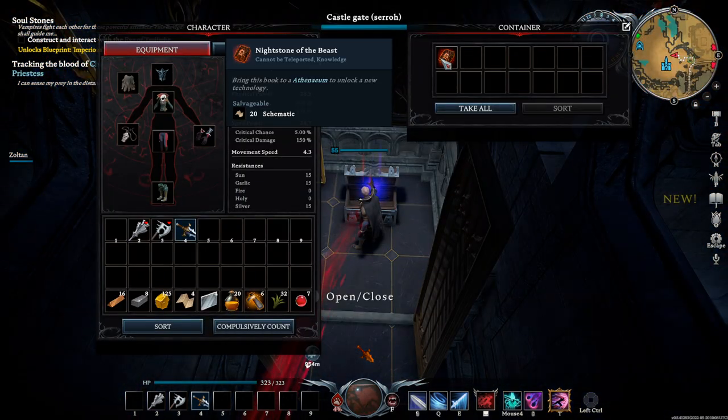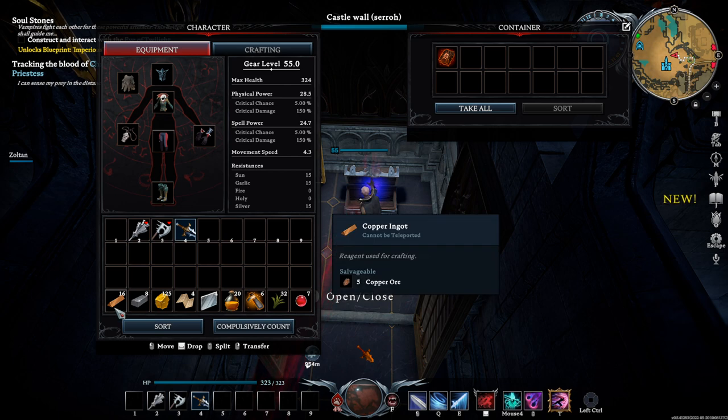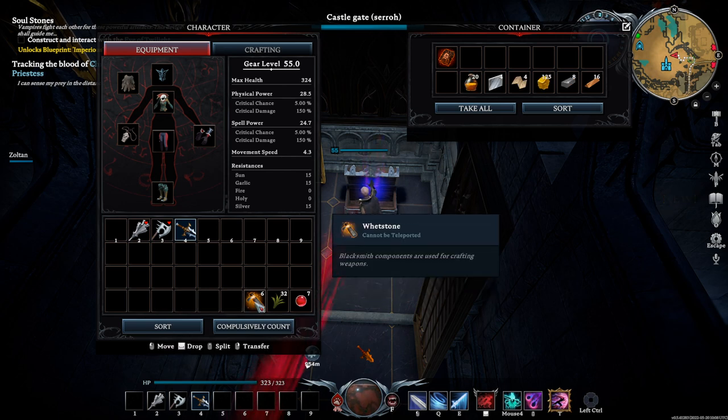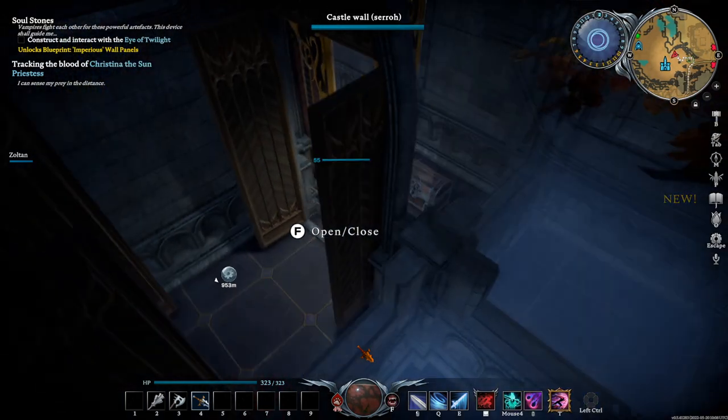Alright, made it back to base. Let's take a look at what we've collected after just a handful of crates. Nightstone of the Beast — we got 16 copper ingots, iron ingots, some sulfur ore, schematics, glass, fish oil, six whetstones, and a couple other things.